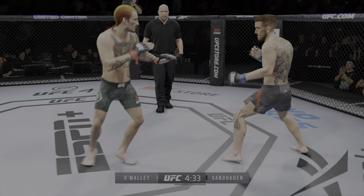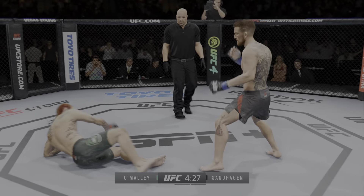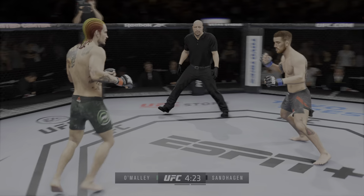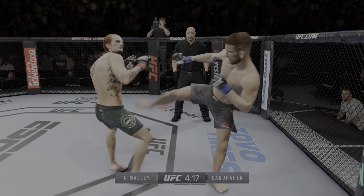Big, powerful punch lands. Now he gets back to range. Left hand. Perhaps a sign of things to come as he lands a kick there — a nice kick landed by the challenger. A real nice body kick lands.